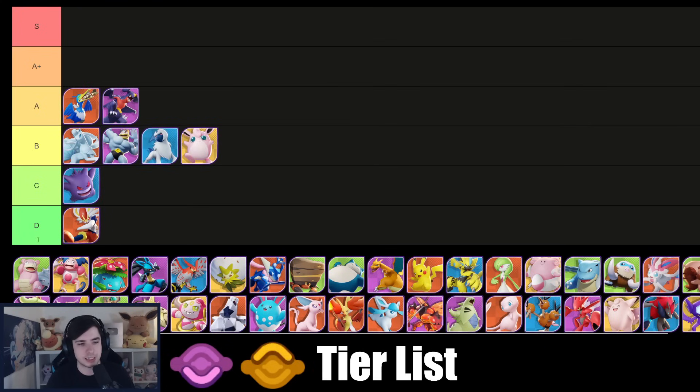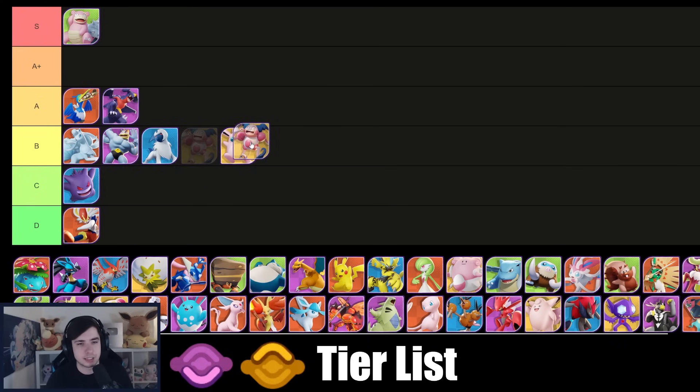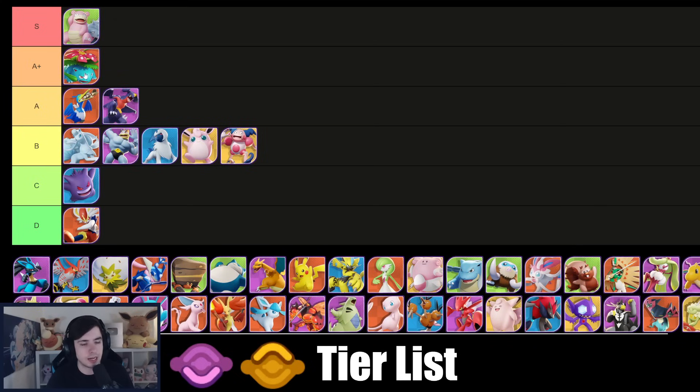Slowbro even after the nerfs is easily still either S or A+ tier — the Amnesia nerfs really didn't do all too much. It might even still be S tier after all. It's just a strong Pokémon; the point-and-click Unite move just wins games way too easily. Mr. Mime — I think B is fine for Mr. Mime.